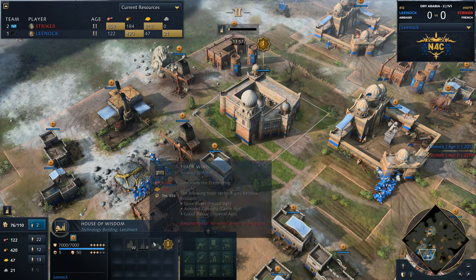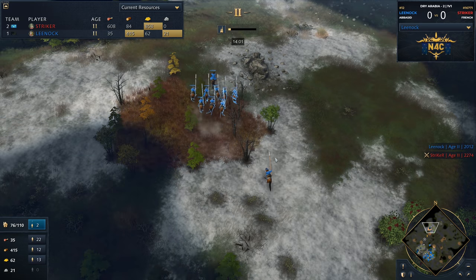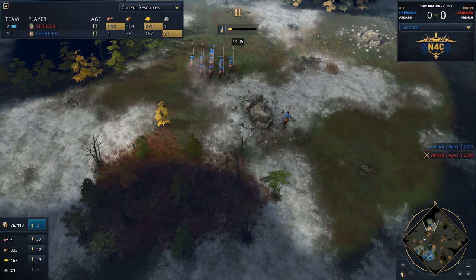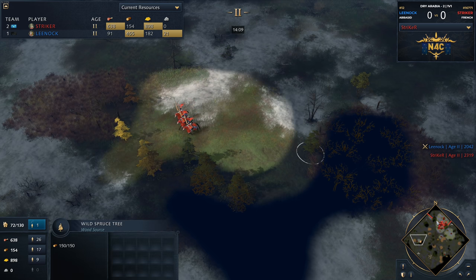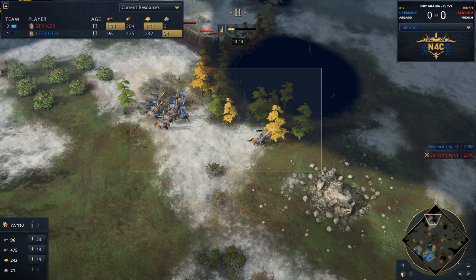Lee Nock just had a mastermind move in the middle of the map. He had a scout accompanying the horseman and hit his entire force in the stealth forest. He spotted the knights and just hid in the stealth forest waiting for the knights to pass — so he wasn't going to get spotted. The idea was great: just avoid encountering those knights entirely.